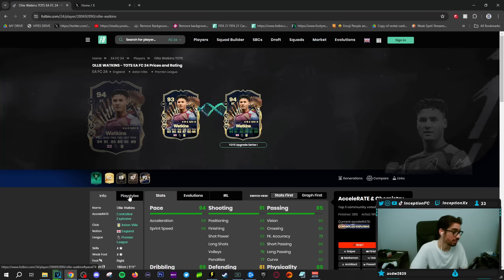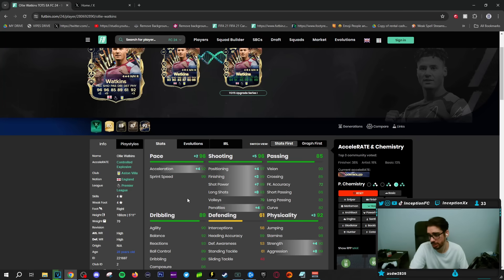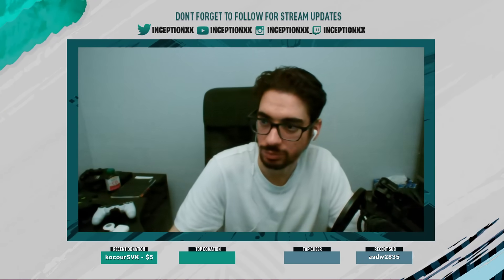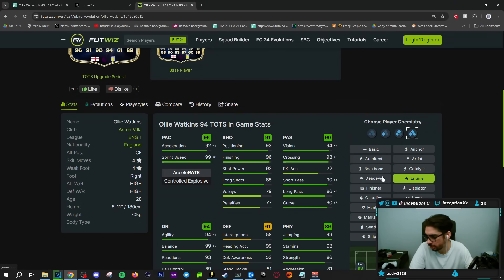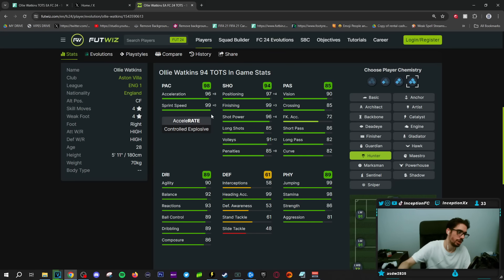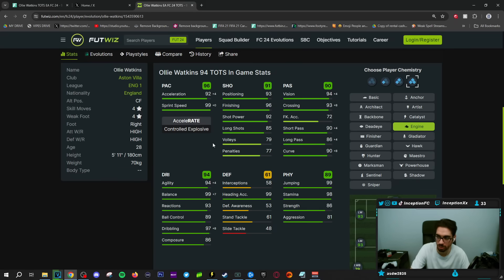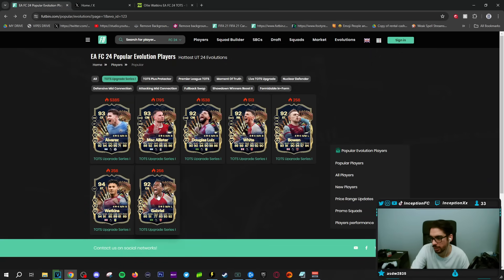Ollie Watkins for the Aston Villa fans also gets a pretty decent improvement, though he's formatted very low in certain areas and is still a strangely formatted card in a general sense. It would be nice to give him a Hawk chemistry style and make him a lengthy card, but he's a controlled player. You could give him an Engine to increase dribbling as high as possible while working with mid-90s shooting. The usability of the card would increase with this evolution, but it's not going to be like a crazy high choice.